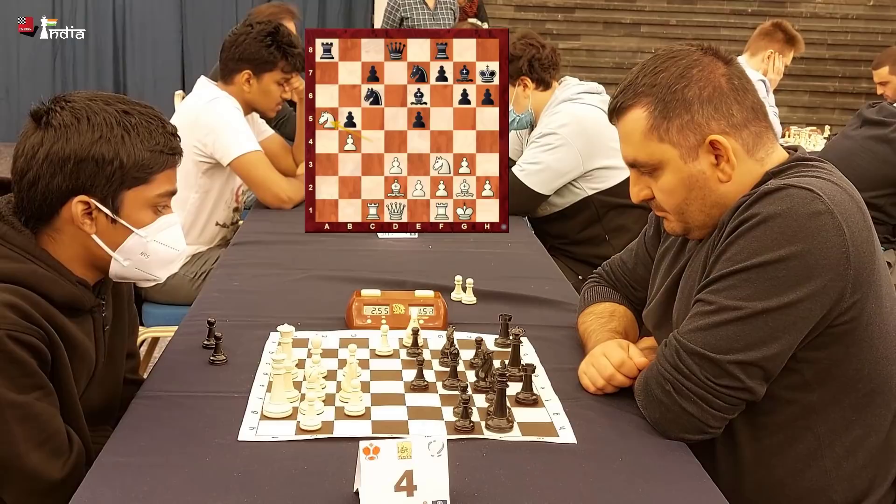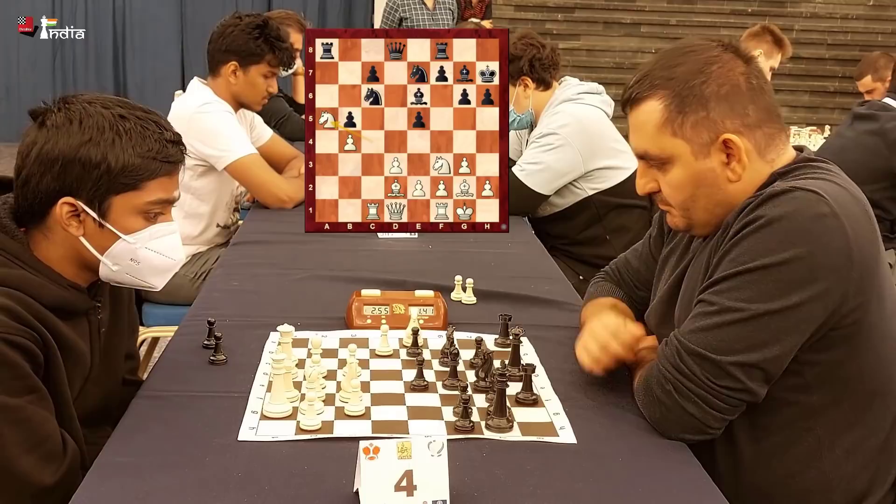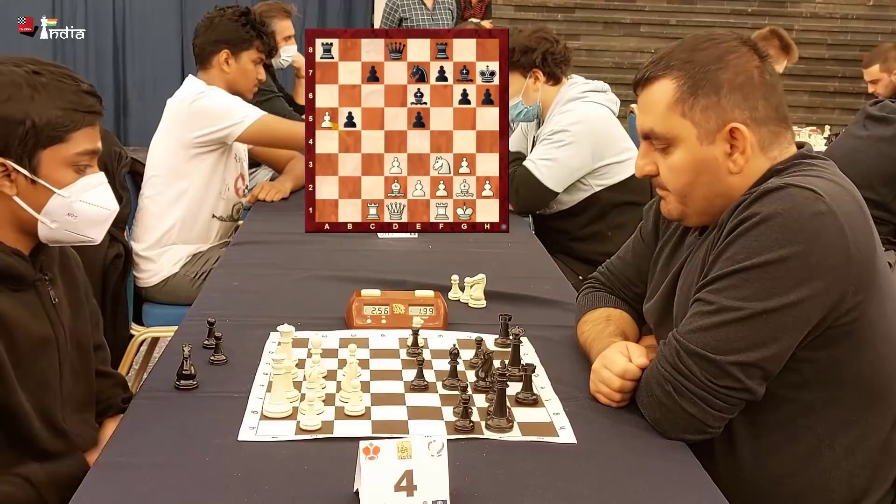The knight on a5 is beautifully placed, putting pressure on the knight on c6. Notice the bishop on g2 is eyeing that long diagonal, so Black has to tread carefully. If he takes on a5, White gets a passer with the bishop defending it — and he does take it. Pawn takes a5 and Pragan now has a dangerous passed pawn.